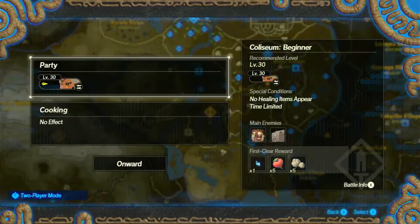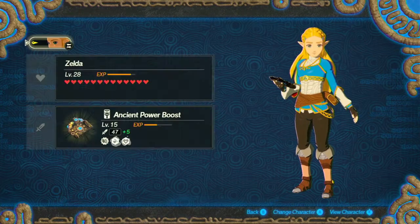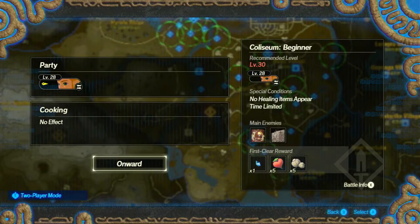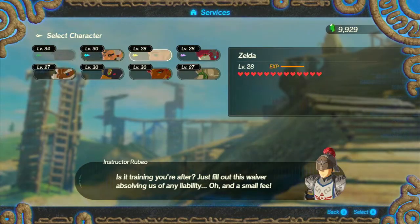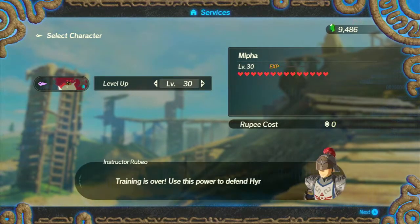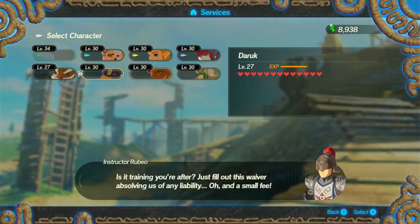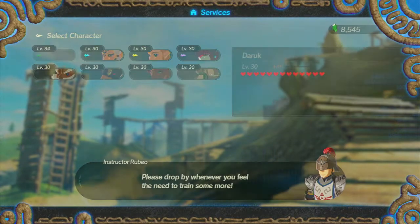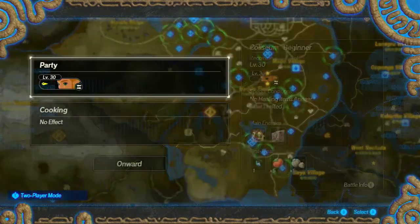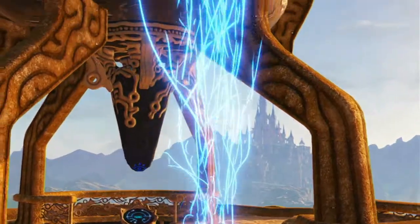Coliseum Beginner - okay, then let's switch character to probably Zelda again. I'd recommend level 30. How about we go to the training camp and get everyone up a little bit to 30. Mipha, Hestu, Urbosa, and that's everyone at level 30 - not too far behind Link. Let's go do this, and hopefully I won't have too much trouble. I'm probably going to have a lot of trouble - just guessing that it's a Coliseum area thing.